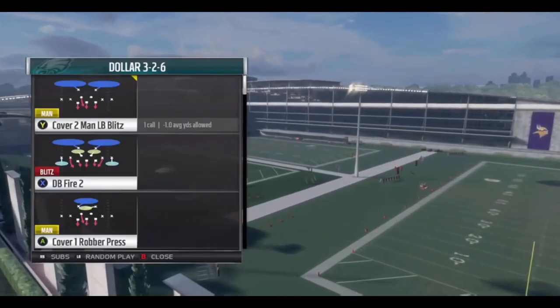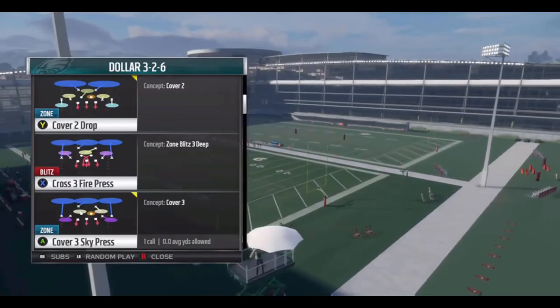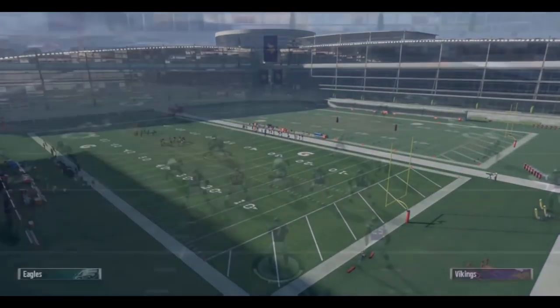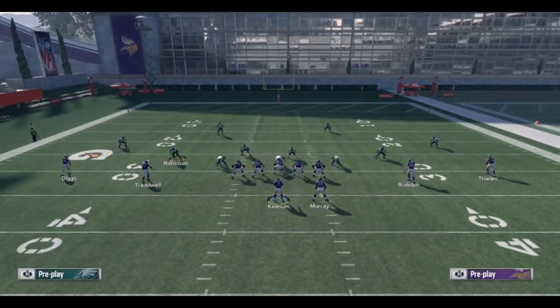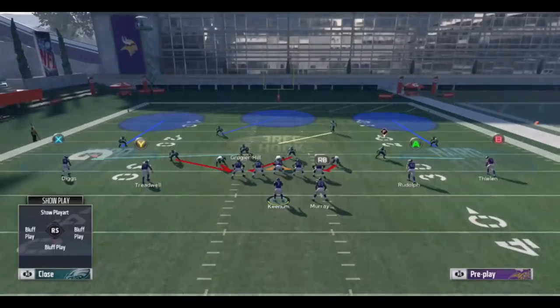Number two: Dollar 3-2-6. After the patch where they changed cornerback contains — so you can't contain with slot cornerbacks anymore — a lot of people thought dollar would be dead. I think it definitely changed the setup; you have to go with DB fire two press. But dollar still has the crossfire three press, which I still think personally is the best blitzing concept in the game.